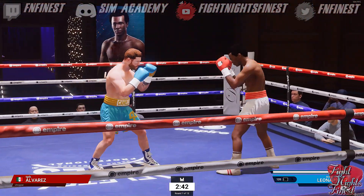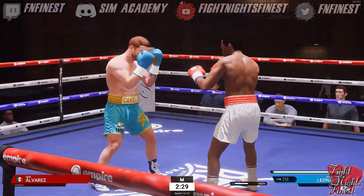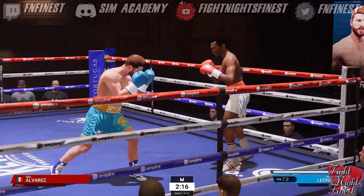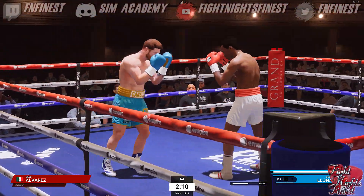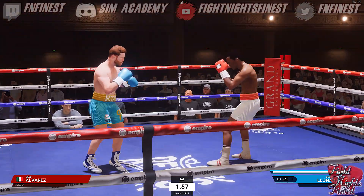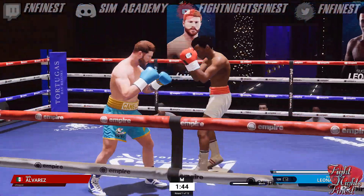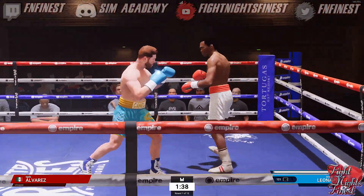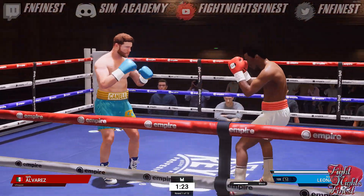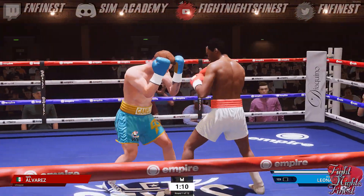I can read what it is my opponent wants to do. The key here — there's a good little counter, he made a mistake going to the body without proper range. I always like to just start off observing, getting my movement right, seeing if my opponent wants to throw high or low. He seems to reach a lot with the right hand. I went with a low-to-high mix up to see if his block pattern will change.